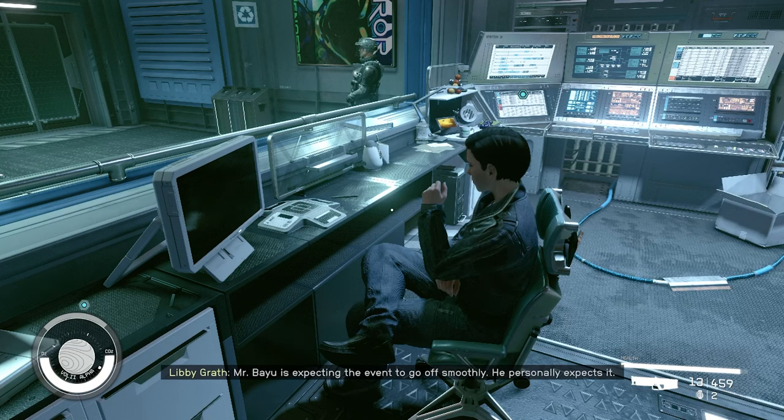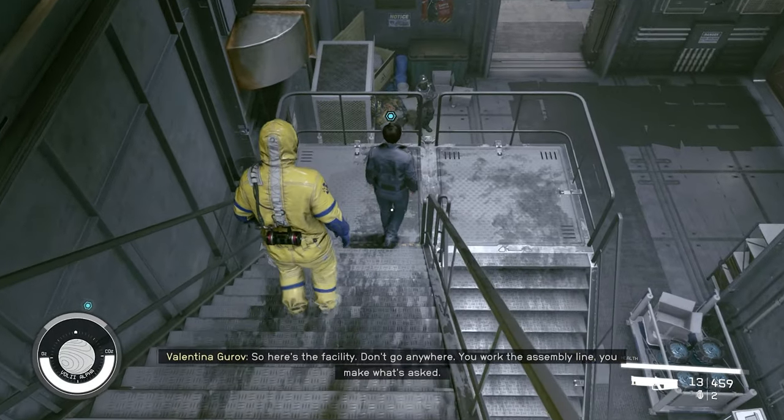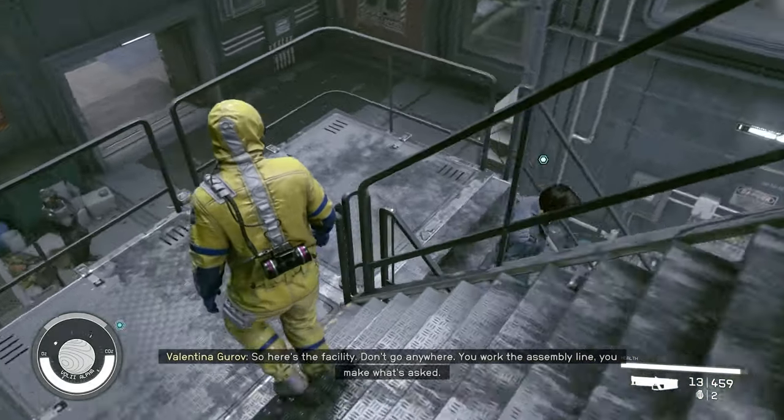Then you report to the Xenofresh factory and meet Valentina Gurov, who's dealing with some typically unrealistic upper management bullshit. You go through the job orientation, get a clean suit to wear, and she shows you the production line.